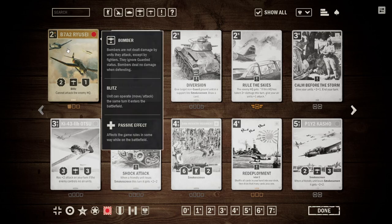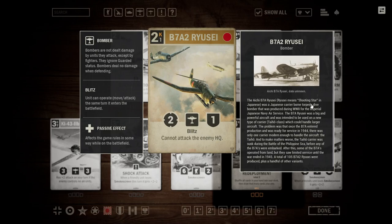Let's start off with the B7A2 Ryusei — I am probably going to butcher most of these names, so apologies for that. Regardless, this is a 2-credit, 1-operation-cost, 2-1 Blitz Bomber, and it has the text 'Cannot Attack the Enemy HQ.' This card is essentially a 3-credit, deal 2 damage to an enemy unit, and it's a 2-1.